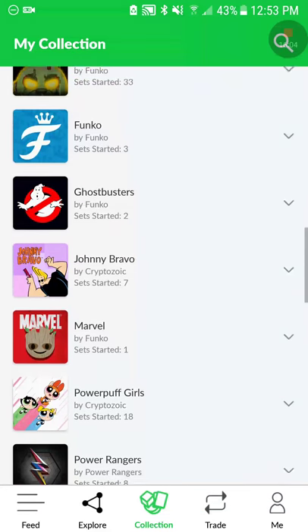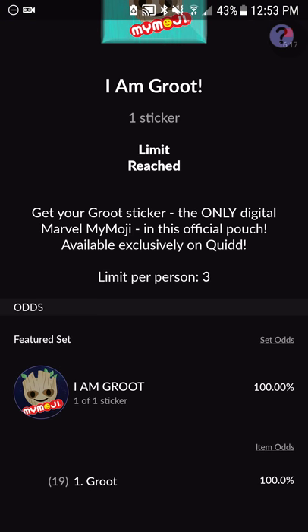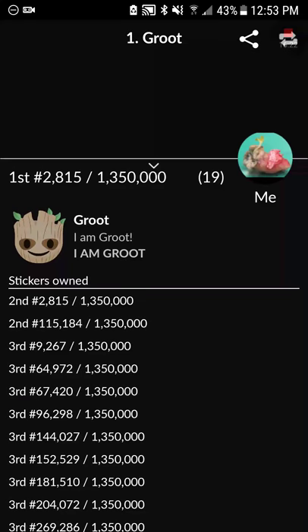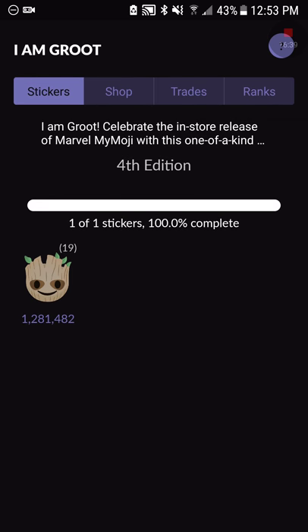The easiest sets would be the Marvel ones — the Groot stickers are free, so you can get up to three for free and I've gotten my limit. There's only one sticker in it so it's easy to collect. I might do a giveaway because I got second editions, tons of third editions, and it recently went to fourth editions. I don't think I explained editions yet.